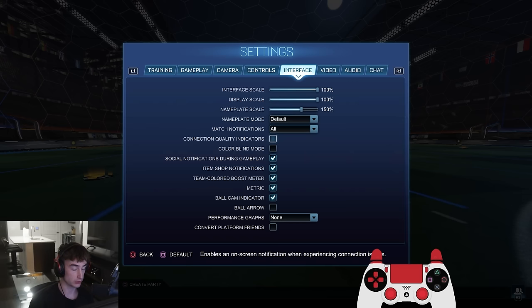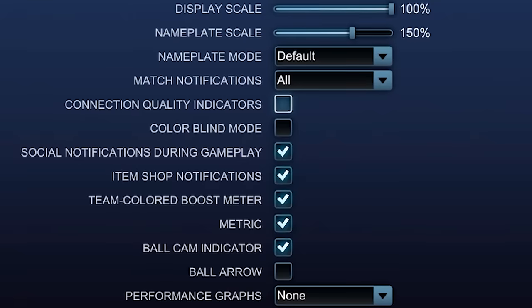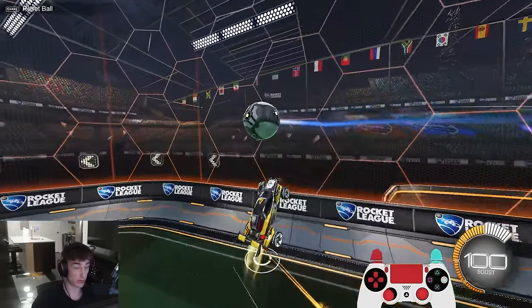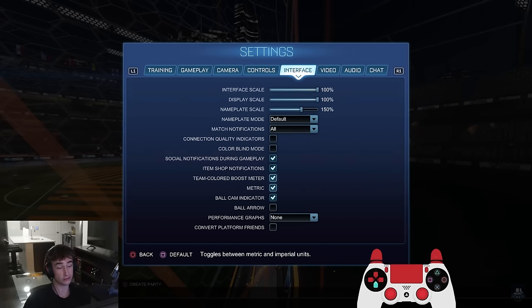Connection quality indicators — you can turn that on or off to check if you're lagging. Colorblind mode — a couple of players use it, including my teammate Chronic and LJ. It changes how the game looks slightly; cars look quite a lot different, almost default. The rest of these I'd recommend keeping on, apart from item shop notifications — no one cares. Obviously the ball indicator settings should be on as they help with seeing where the ball is. Depends if you like metric or imperial units for the others.